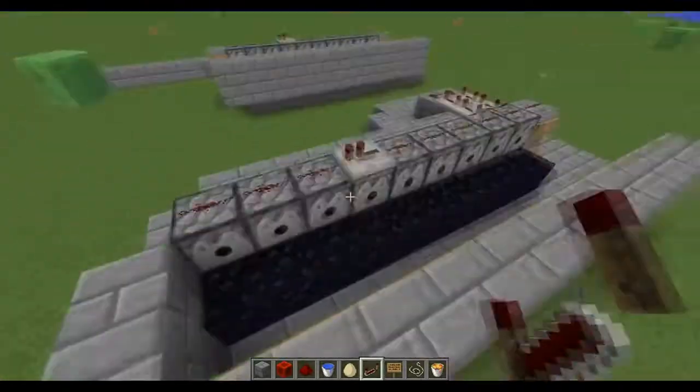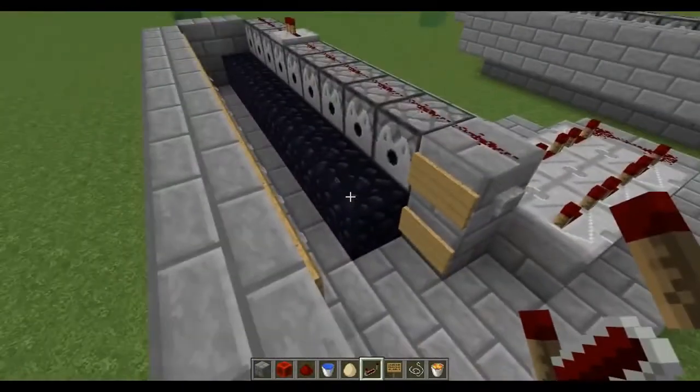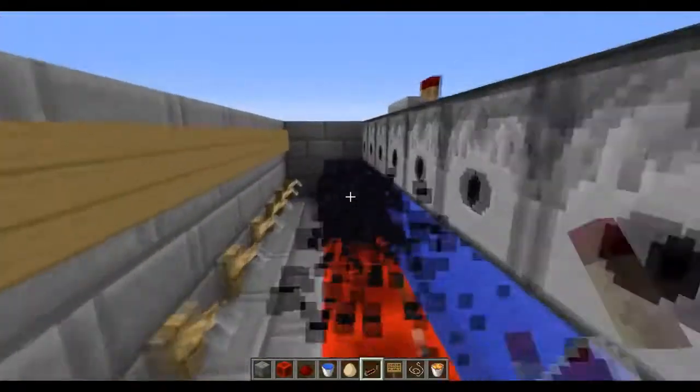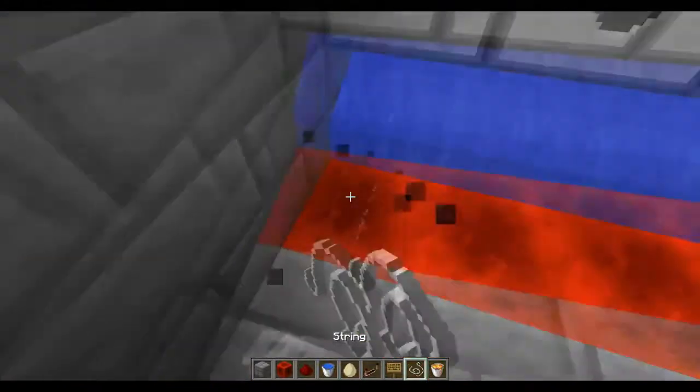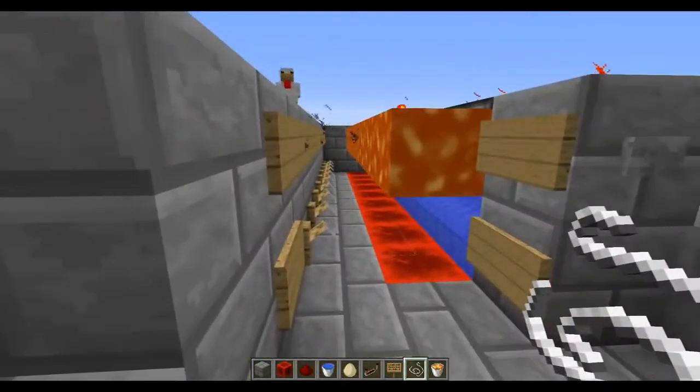It's a reusable lava bucket — you don't have to keep replacing it after each farm session. All you've got to do now is mine up this obsidian and you're ready to go. Place string on top of the redstone, hit the button, and voila — there goes your obsidian.